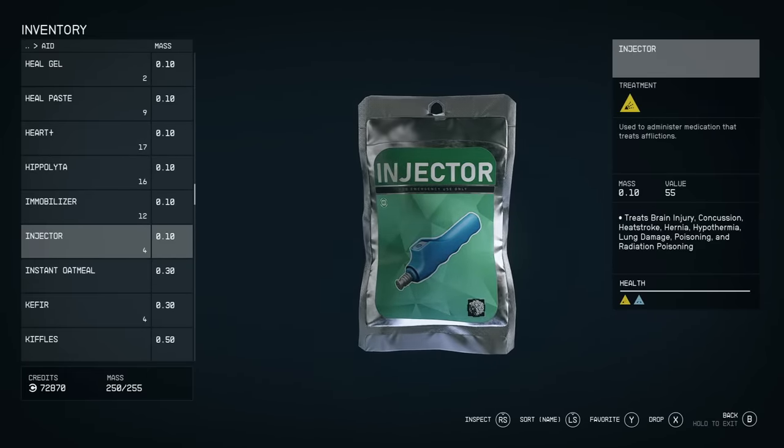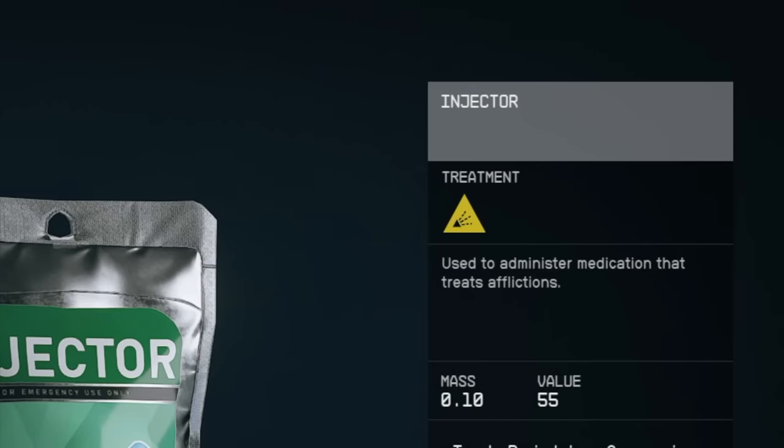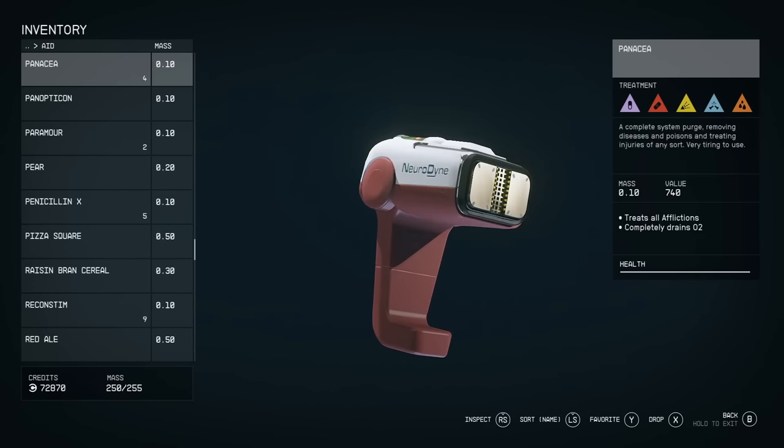Simply browse through your aid items and match up the colors to find your cure. Panaceas are the best, as these cure all affliction types.